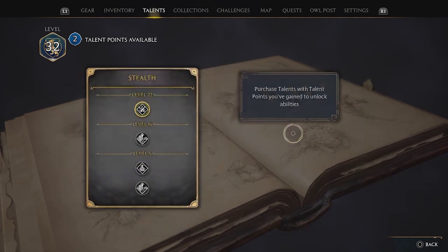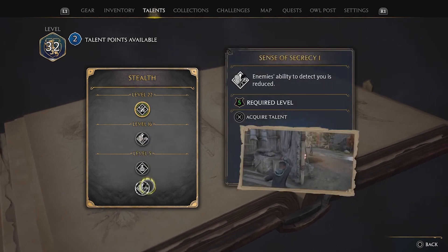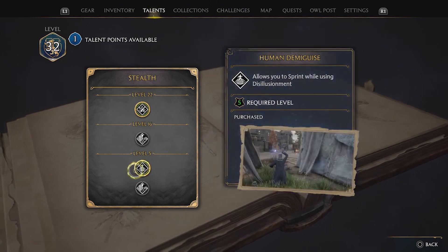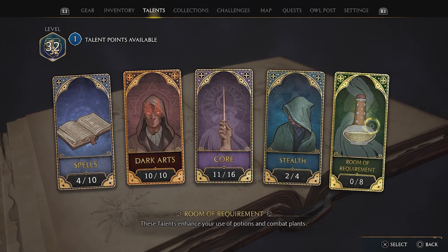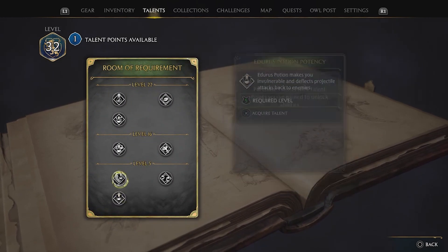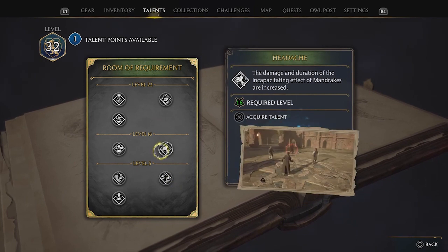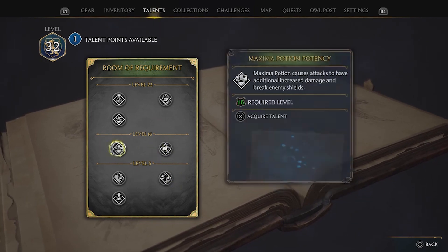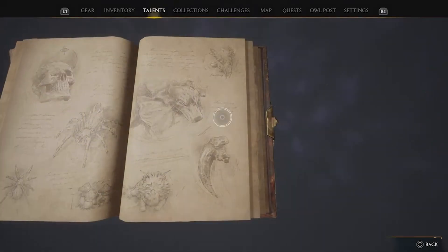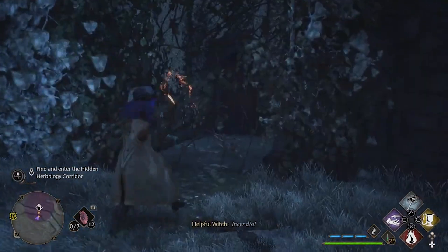We do use a lot of stealth and enemy ability to detect you is reduced, allows you to sprint — we should definitely do this one. Room of requirement — we haven't really done much on that. Endurance potion, we don't really use the invisibility potion, fertilizer — we don't really use any of these. Well, we spent one point. We'll think about how we can spend another one as we go.